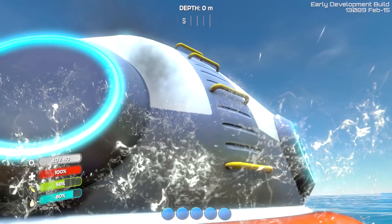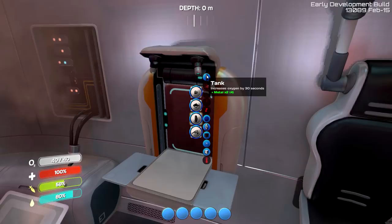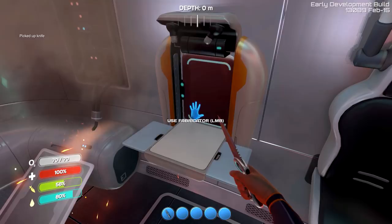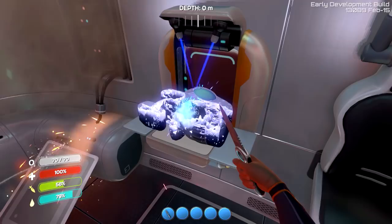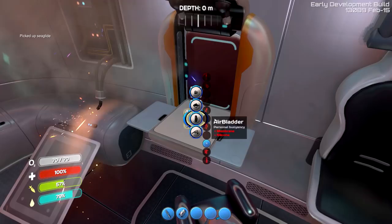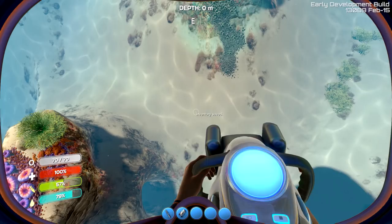Let's head back into our life pod. Now we're going to make ourselves a tank that will increase the amount of air we can hold and how long we can stay underwater. We're going to make a knife — that's going to be very, very important. And we'll make a sea glide as well. This will help us move a little faster underwater. We've got the sea glide now, and you can see we can move a little bit faster.